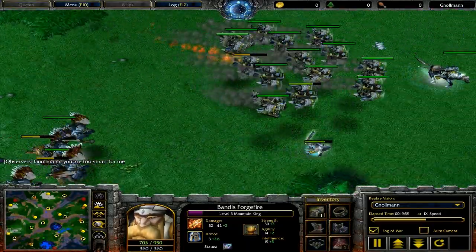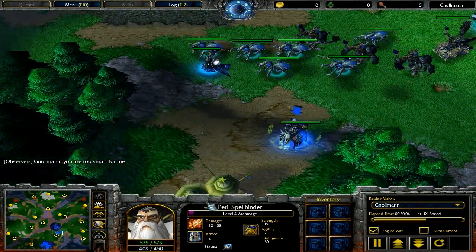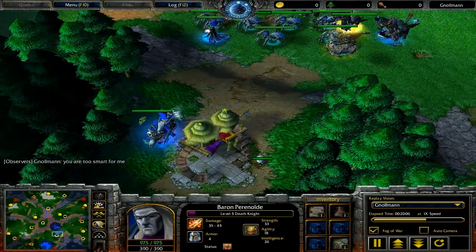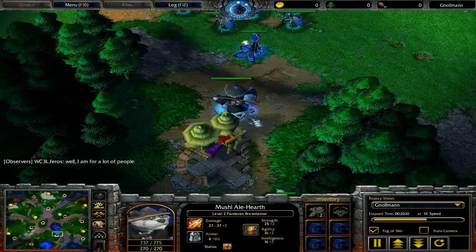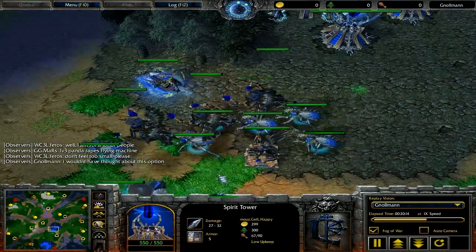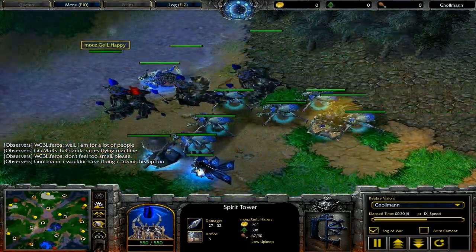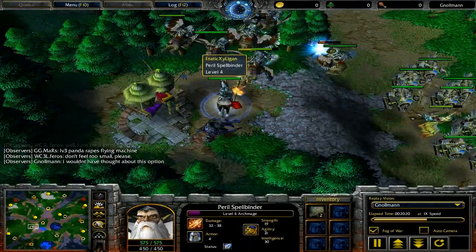So you really want to power creep that panda. Keep your other two heroes away whenever you're creeping and get them to level 3 as fast as humanly possible. Levels 4 and 5, you're probably not going to get that high. But level 3 is the important one just because you get that level 2 Breath of Fire, which is going to kill gyrocopters all the faster.